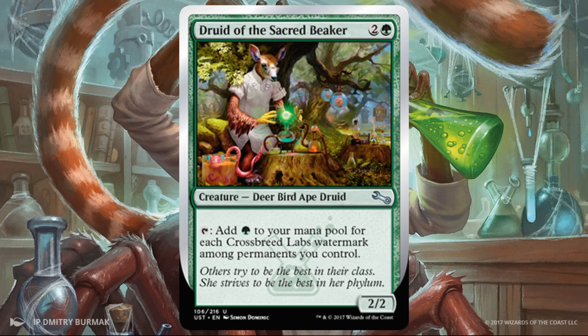Druid of the Sacred Beaker. This is a good mana-generating creature — a 2/2 for three, which feels pretty good considering the ability tied to it. You can just tap this, and even if you have no other Crossbreed Labs watermark cards, this does have the watermark, so you at least get one green. It ramps you a little bit. But if you can play this in conjunction with other watermark cards, this could get really, really sweet. There are a lot of good X cards in the set, and ramping into something bigger or mid-rangey could be great with this card. Just a really, really strong inclusion.